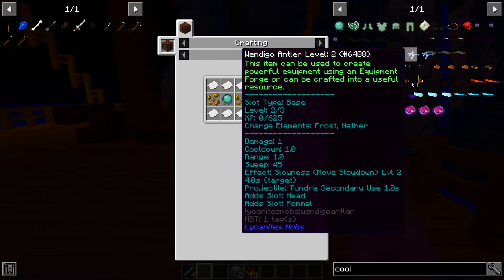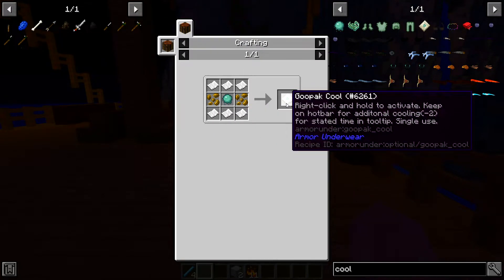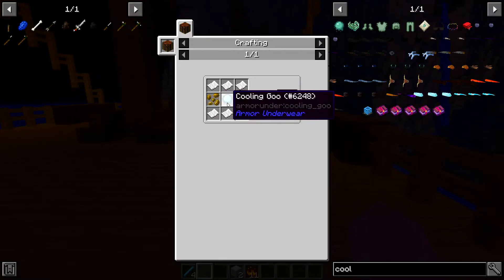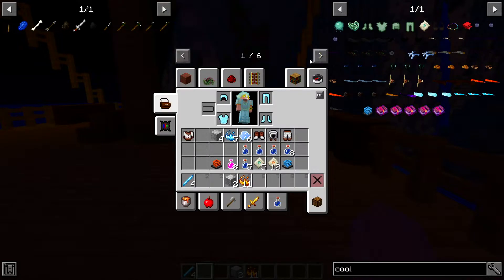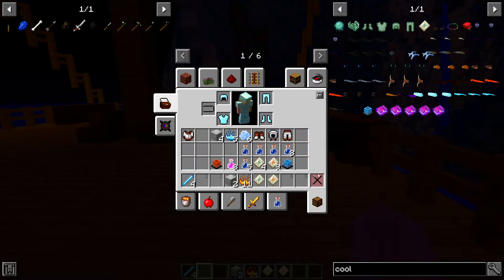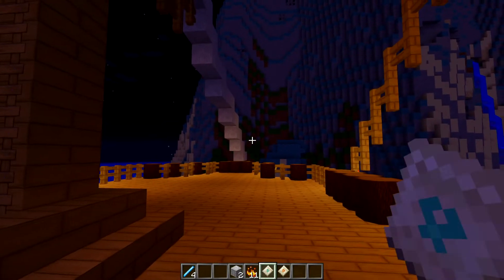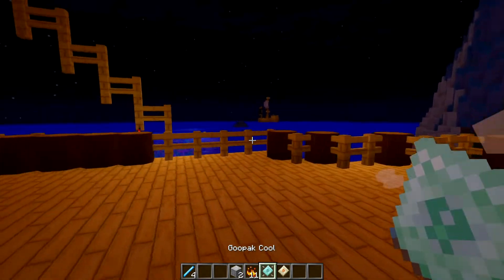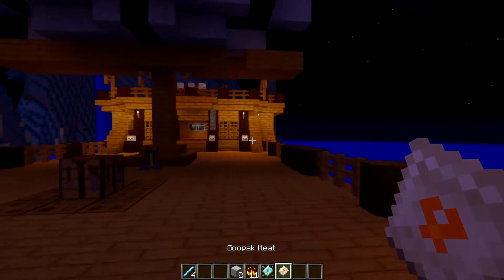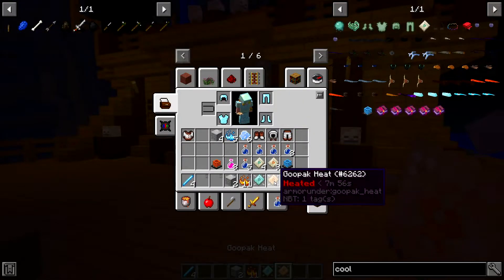Another good use for the cooling goo — and an easy early game one — is the goo pack. You've got a goo pack cool and a goo pack hot. For the cool one you just need paper, some seeds, cooling goo, and more paper. Pretty much what you do is crack it open and it's going to keep you cold for seven to eight minutes, which is really useful. You can also crack open your heating goo pack and that'll keep you warm for eight minutes.